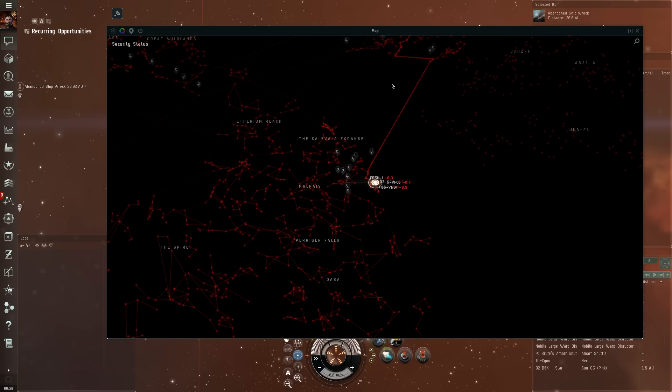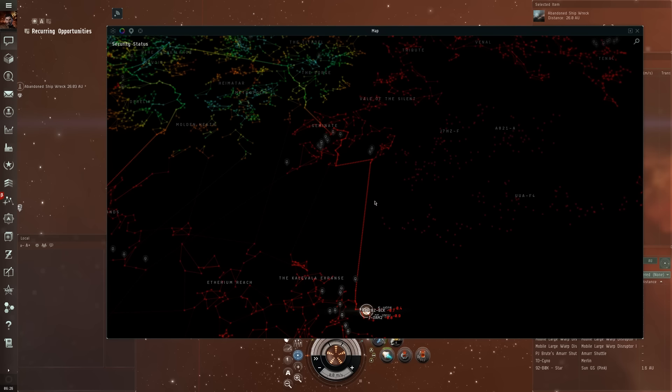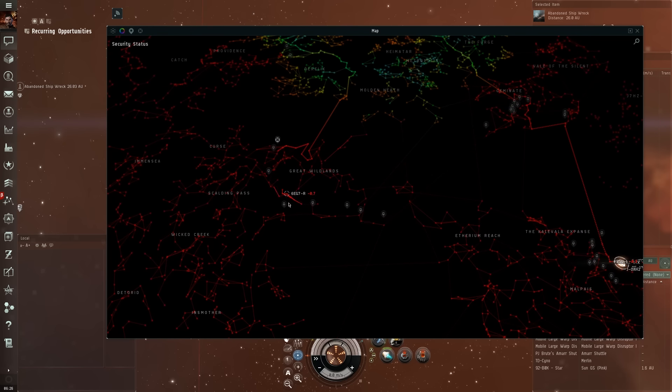I didn't feel like exploring the drone lands too much for this run, so I decided to find more regular space with relic sites as well. So I moved up through Kalevala Expanse into the Veil of the Silent, which was cool, and I started exploring that. I went through Geminate, and when I got into Geminate, I realized it has a connection to the Great Wildlands through Athioc — I'm pretty sure I'm pronouncing that wrong. I've been exploring here for a few systems, and at some point I accidentally went to Scalding Pass, which I didn't mean to do.